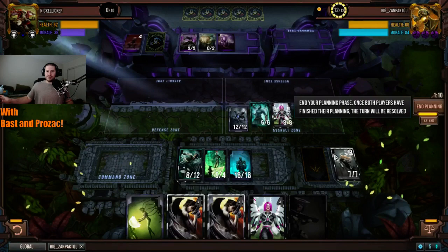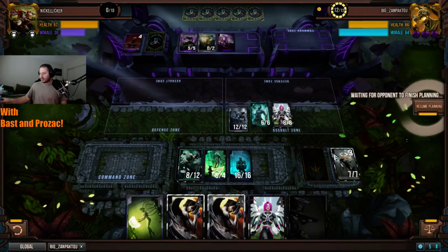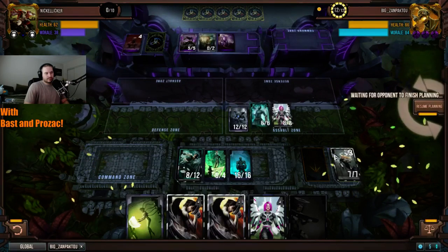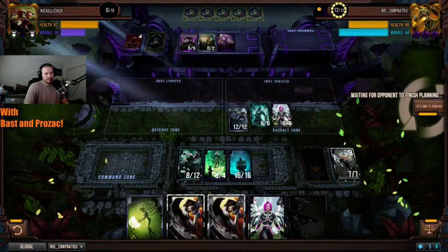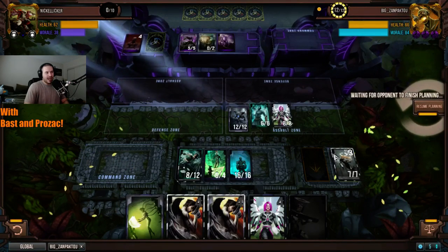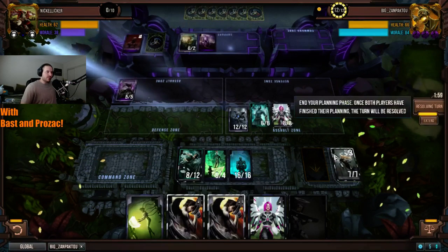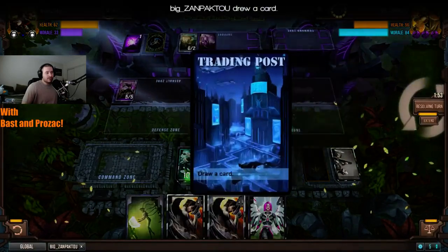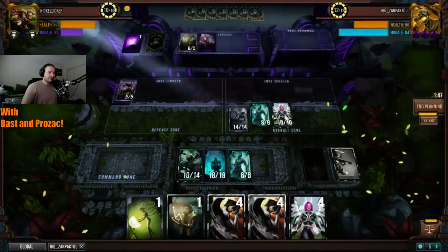Once Nickel Liquor has committed to the board — this turn or next at the latest. Does Bast agree? It really depends. If he keeps sending cards out and letting them die he's going to get moraled out — this is the strength of Three Varor. You constantly have to rebuild your tempo. Zanpakuto activates Veroria again and gets rid of Constructor — there's the stop. He's trying to run to it using Trading Post quite a bit.